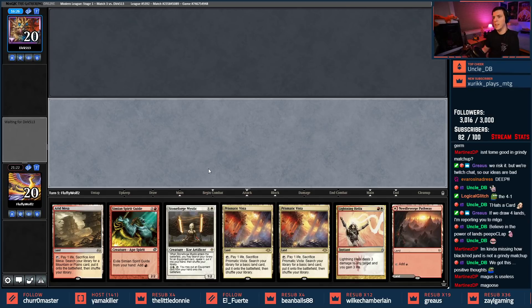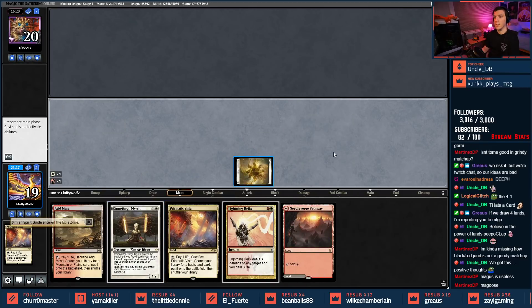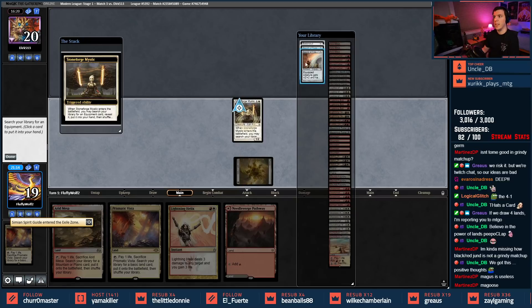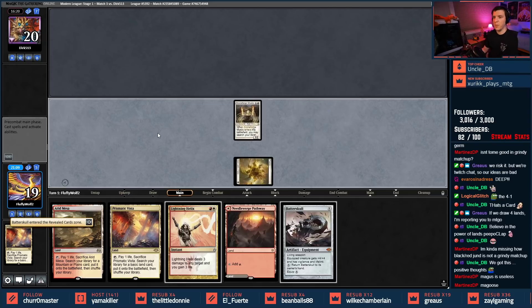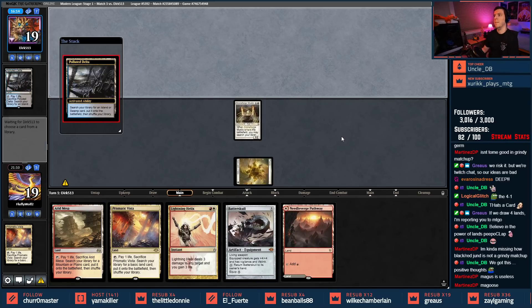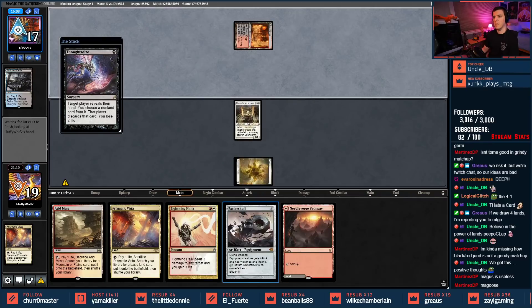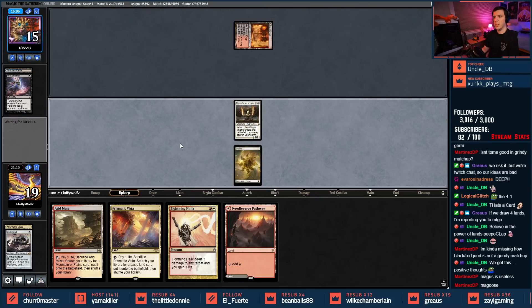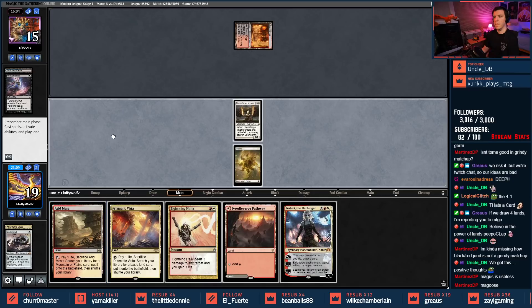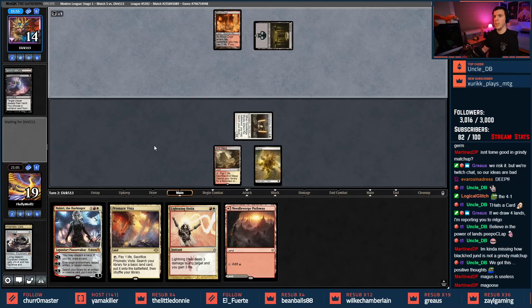Gonna keep a turn one Stoneforge into a turn two mega-threat — you're about to right now. Look at this — ramp out that Stoneforge, gonna get that Batterskull. They're gonna steal it from us — it's okay. Polluted Delta fetching, Blood Crypt shocks in, follows up with a black Thoughtseize: Batterskull. Goodbye. It's all bait. Past turn — we got Nahiri now, looking pretty good if I'm really honest.